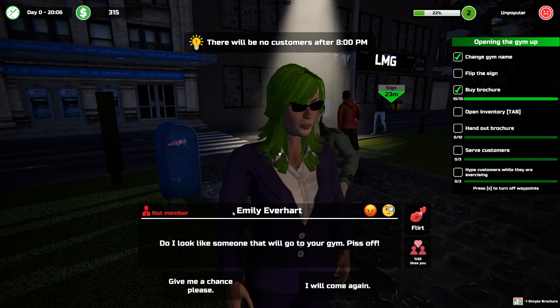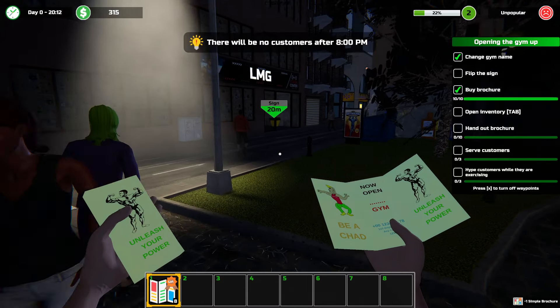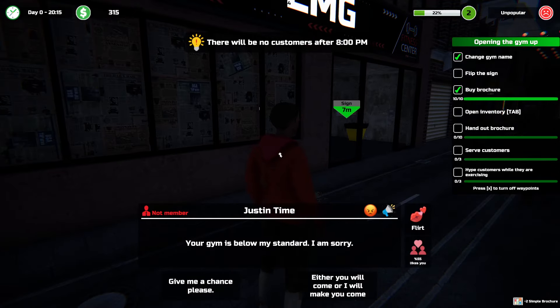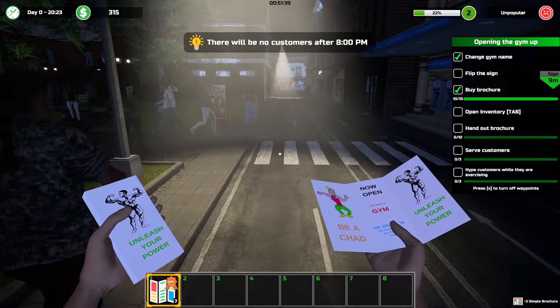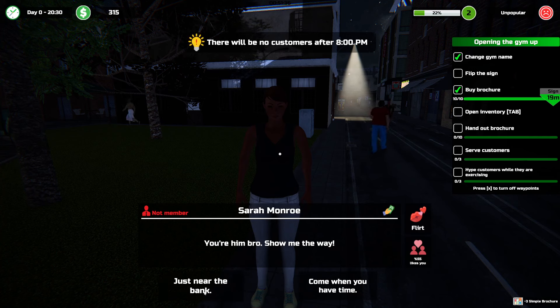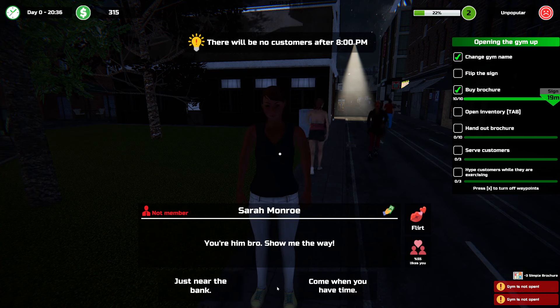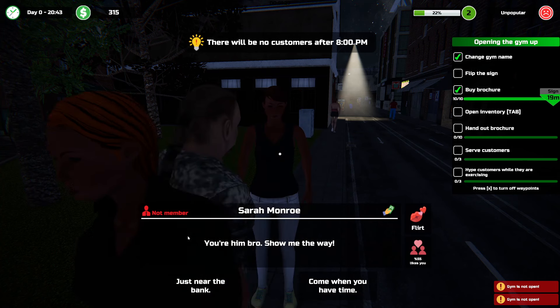Emily. Emily. Give me a chance, please. You're him, bro. Gym is not open. So I gotta... I think we just go to sleep now.